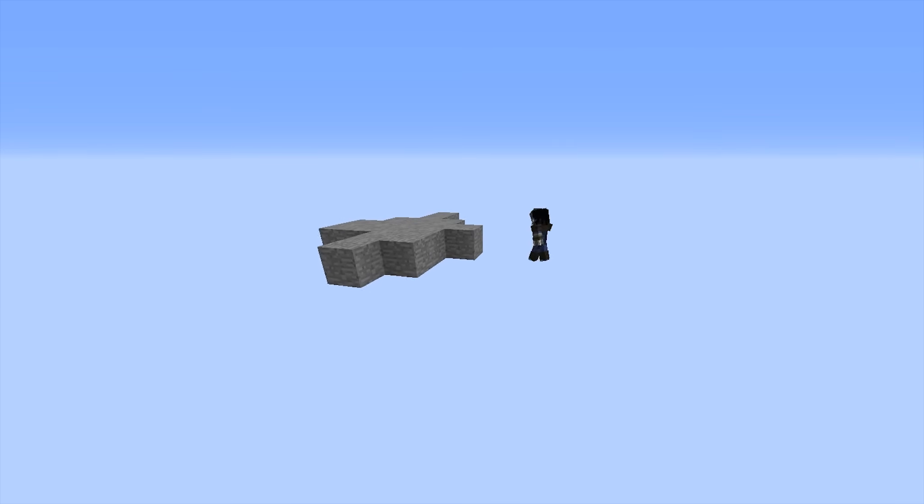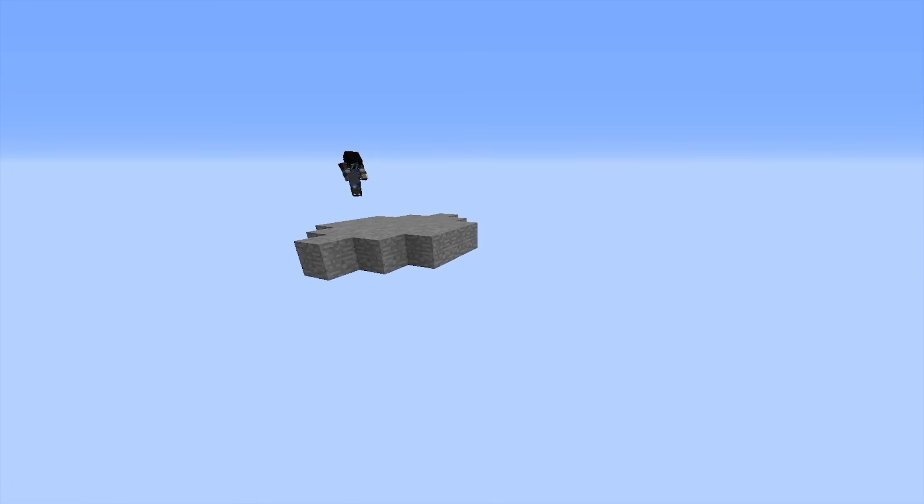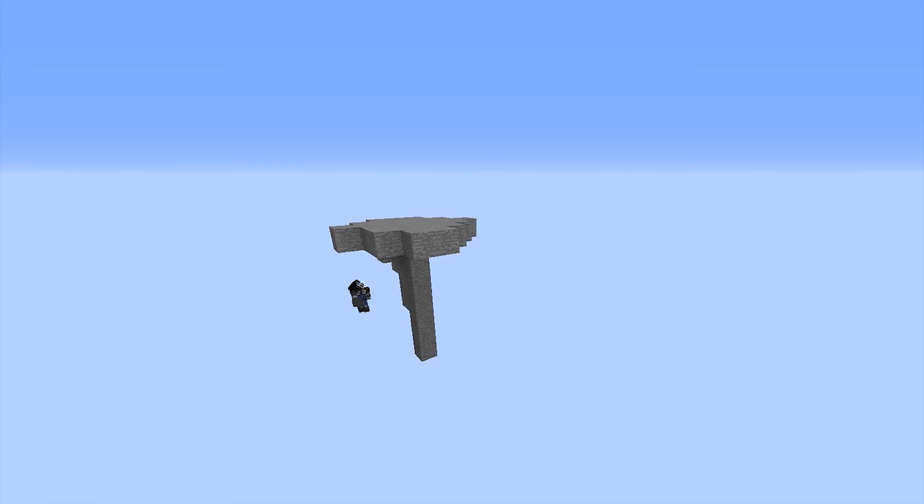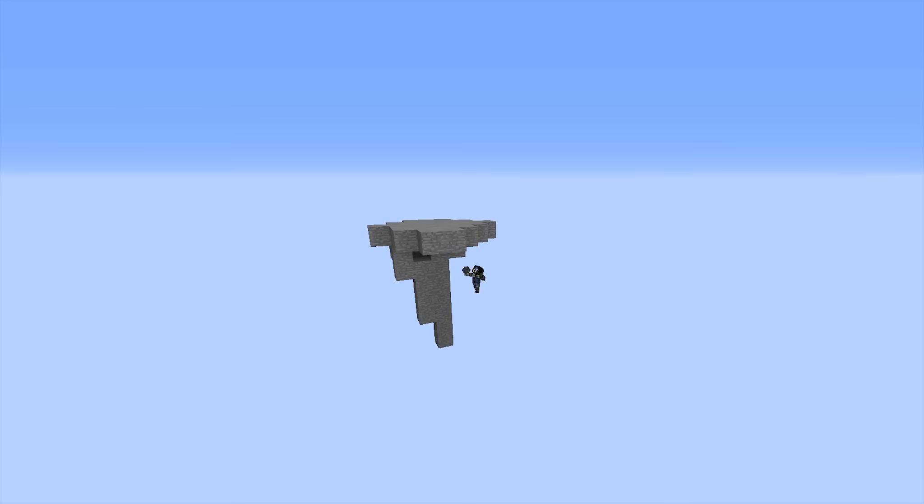Finally, we can get on to the building-related commands, and first up is the most simple of them, which is setblock. This allows us to set one specific block to whatever we want, which for us is mostly useful for giving us a block to work off of in difficult places like underwater or up high in the sky where we would normally need to pillar to get a starting point. This is going to be our first experience with a slightly more advanced command that takes in multiple parameters, and learning how these work now will help make the later commands easier to understand.